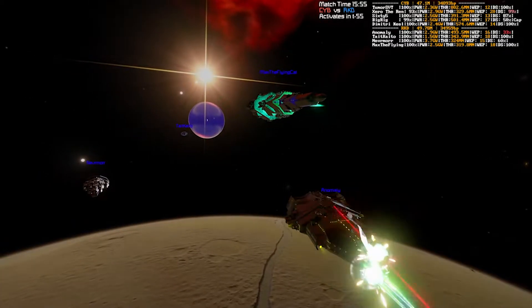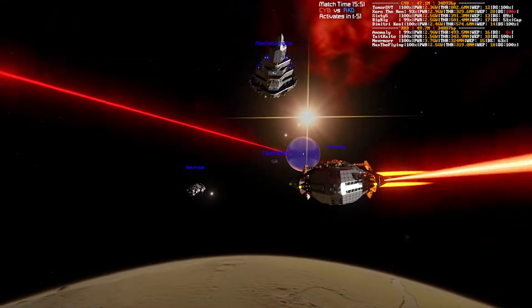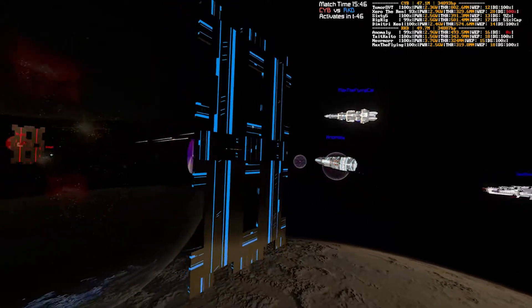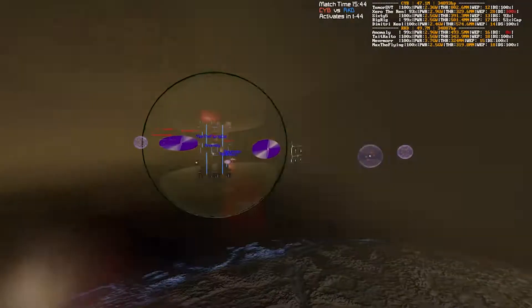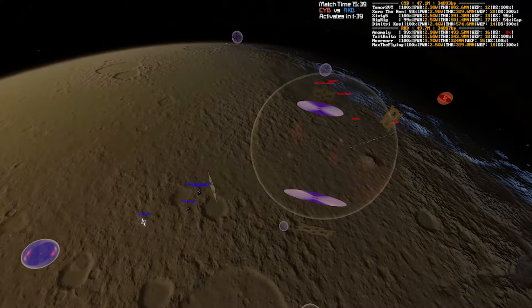I do actually like the lighting, even though it is a bug, as Anomaly's shields go down here. Normally shifting his position to more cover, less shooting angle, trying to get his shields back up.